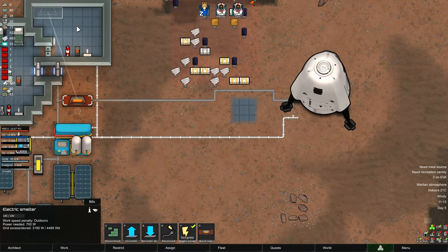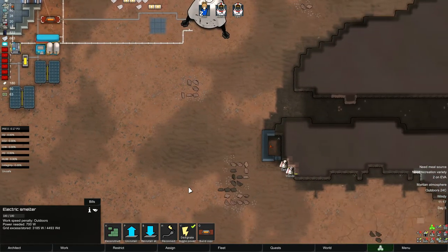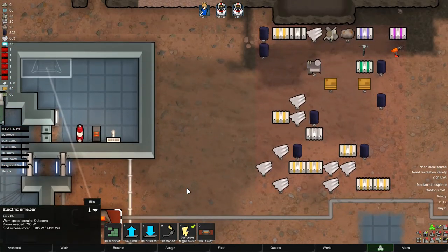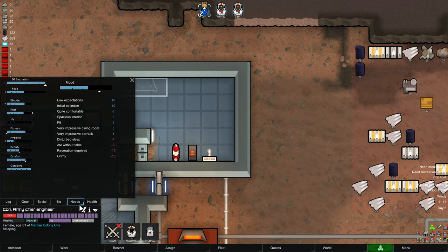That'll do — still connected to the power. Let Corey carry on sleeping. When she wakes up I'll get her to install that inside there. Install that table — disturbed sleep. She needs to have a private room; we'll have to work on that as well.